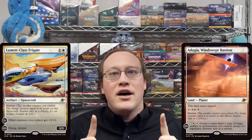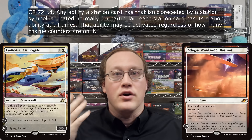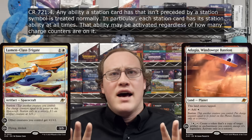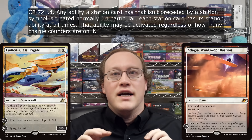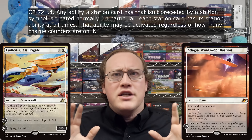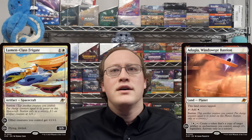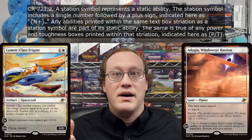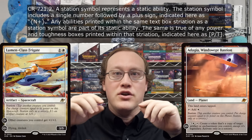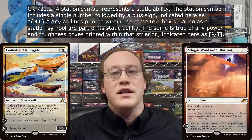Let's first notice that all the station cards have a striated text box. Any abilities in the top part of the text box — the part that does not have a little number in a bubble off to the left side — you can think of those as just the normal part of the text box of the card. The station card always has those abilities in every zone, just like any normal magic card. Stuff in other parts of the text box only exists if the station card is on the battlefield with the appropriate number of charge counters on it, as indicated in the bubble on the left.